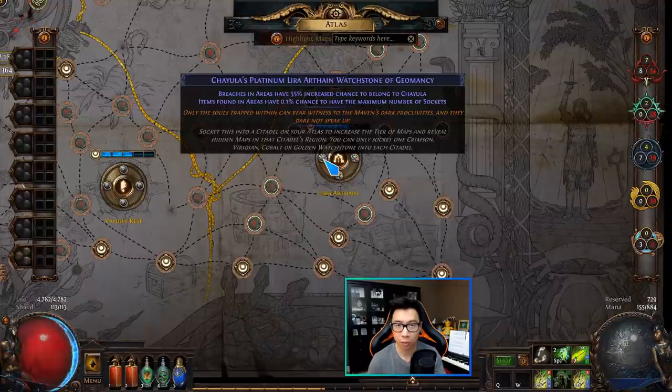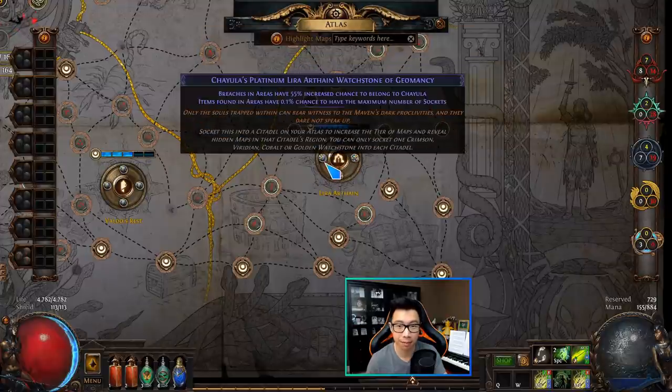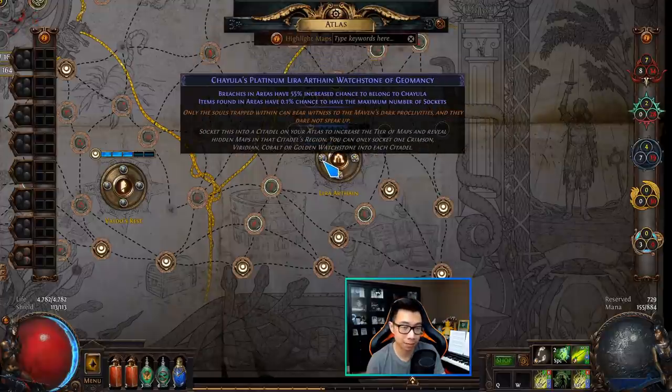There's another route you can go: Chayula watchstones, which increase the chance that the breaches you see are Chayula. This is very good because Chayula splinters sell for exponentially more than every other type. However, platinum watchstones run 60–70 chaos for the base, and a Chayula one could be 80–90 chaos or even an exalt per watchstone. Geomancy watchstones by contrast can roll on any type — chromium and titanium go for less than 10 chaos — and are very easy to roll.